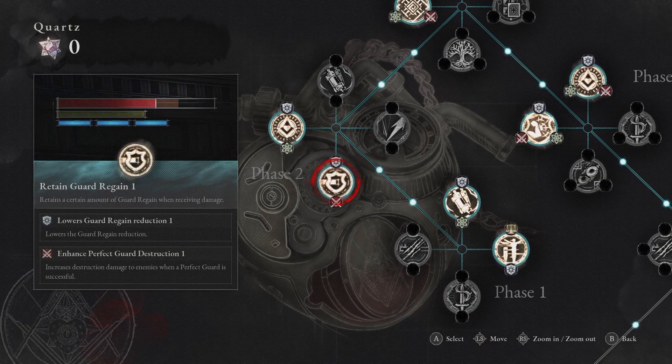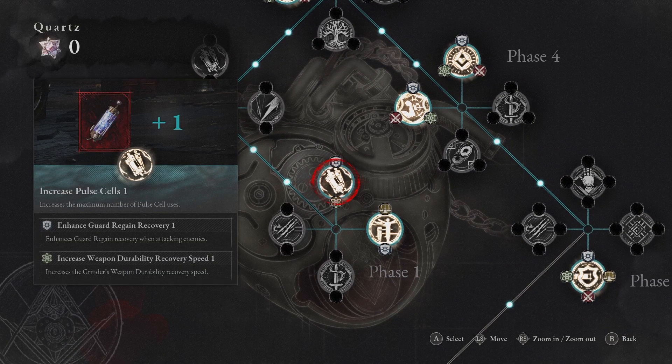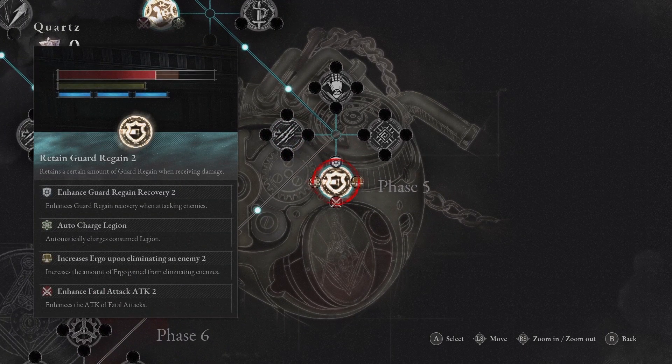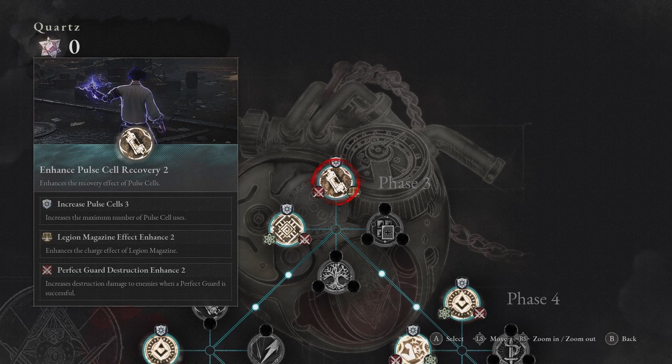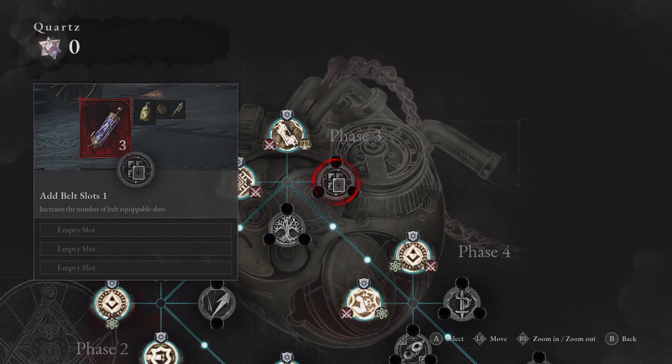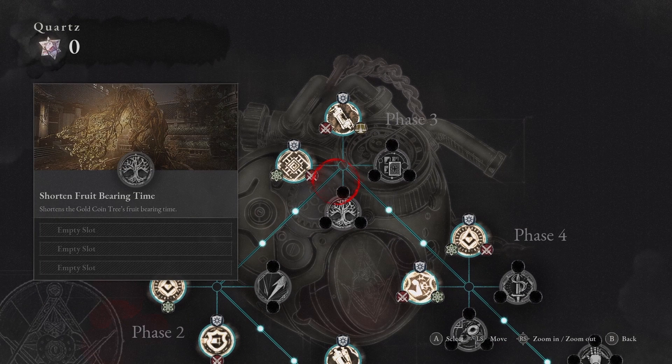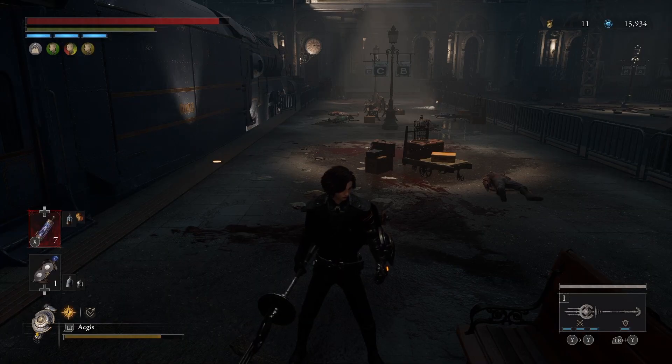We have Lowers Guard Regain Reduction and Enhanced Guard Regain Recovery. As you can see in this picture, when you get hit while blocking you have the HP bar you can fill back up by hitting again - this increases the amount of HP we get back when hitting. We also want to put points into the Legion Magazine effect to get it bigger, and the rest into survivability. Most important is Legion and the Guard Regain.